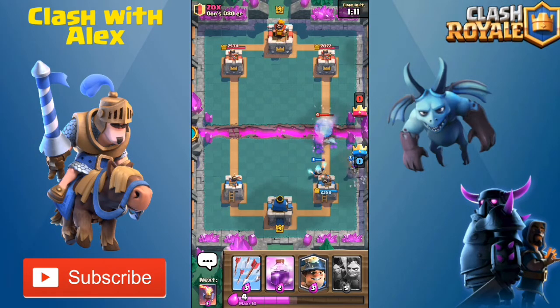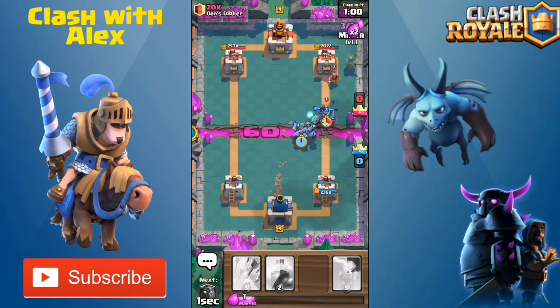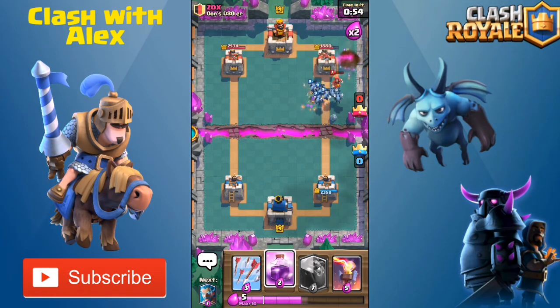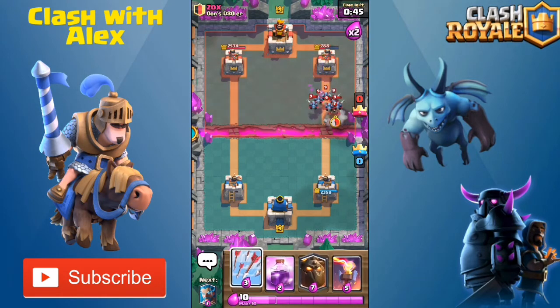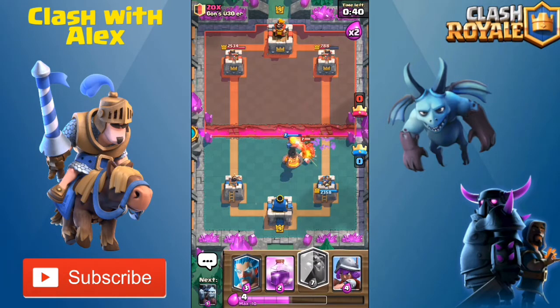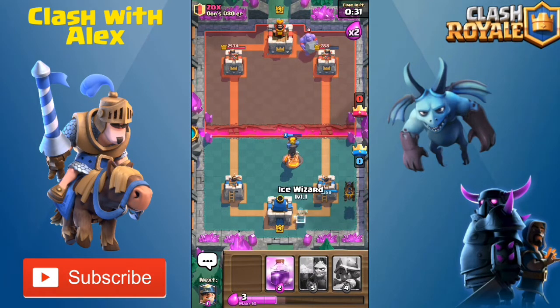He just wasted his arrows on our lava pups when his minion horde would have done just fine. Our musketeer is going to clean those minions out, and the bowler is going to die. Let's put down a minion horde and send down a miner to distract the ice wizard — well, the regular wizard. He played some fire spirits but only killed like two of them, so that's a lot of chip damage. I was debating whether to rage that up, but let's arrow his minion horde and put the inferno down for his hog rider.